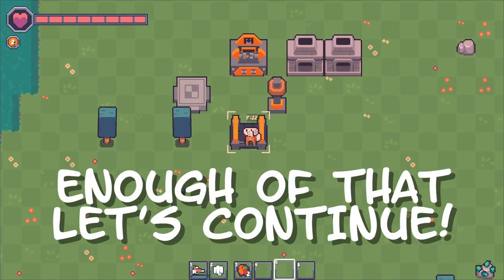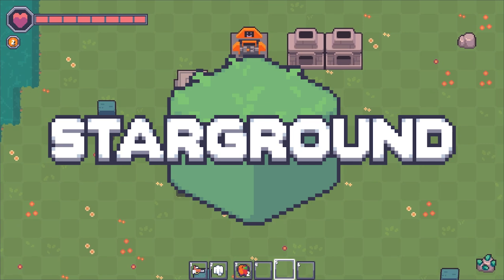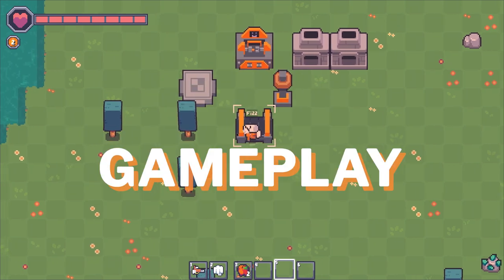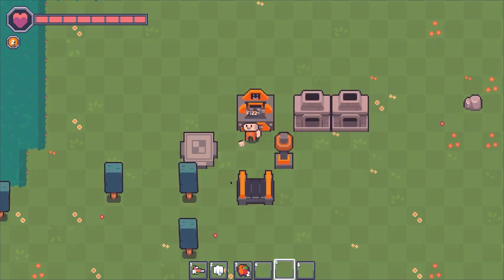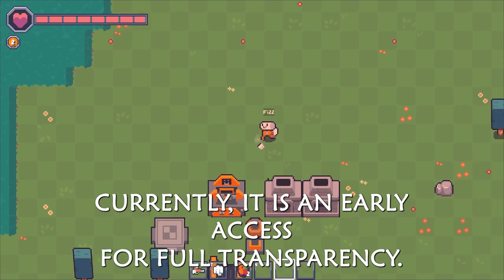Anyway, let's leave Fizz to their inventions and talk about Starground. Starground is a top-down automation dungeon crawler, developed by Big Boy Games and published by Two Left Thumbs. Currently, it is in early access.